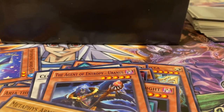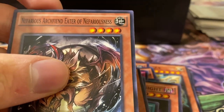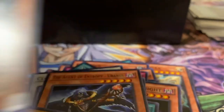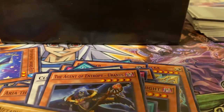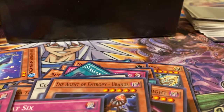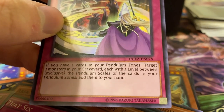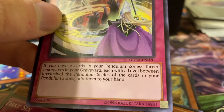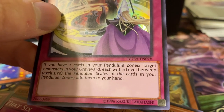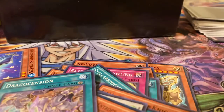Nefarius — Archfiend Eater of Nefarius. Actually, I think I was thinking about using that in a deck. Dock Six, Shaddoll Hedgehog, Yang-Zing Unleashed, Stellarknight Altair. I've never seen this card in my life before: Pendulum Back — if you have two cards in your Pendulum Zones, target two monsters in your graveyard each with a level between the Pendulum Scales of the cards in your Pendulum Zones, add them to your hand. I've legit never seen that card.